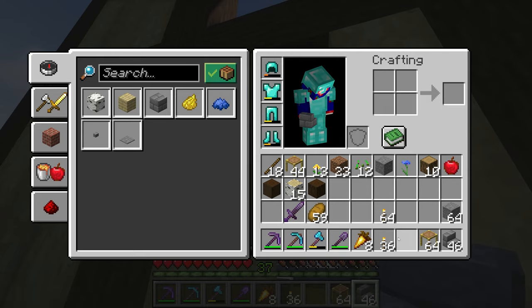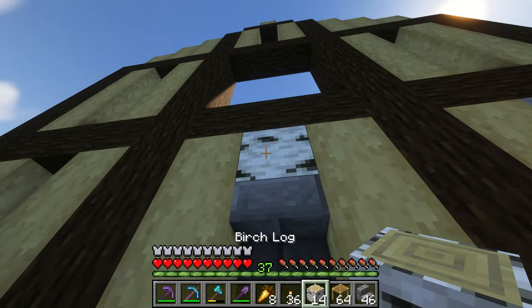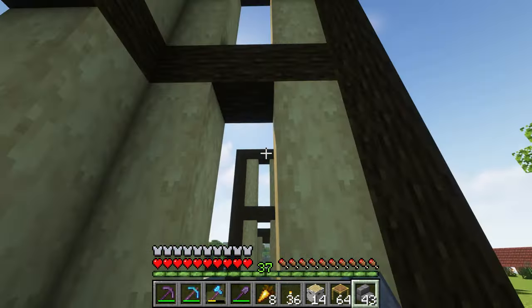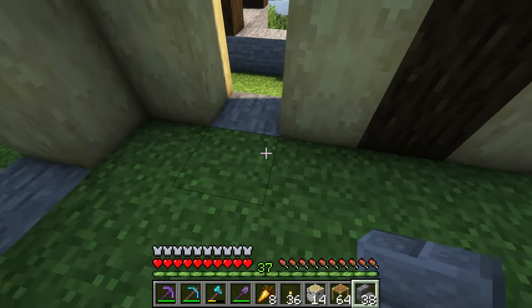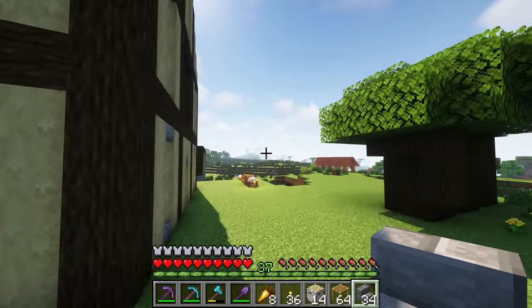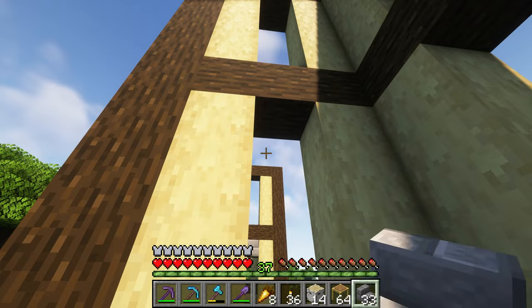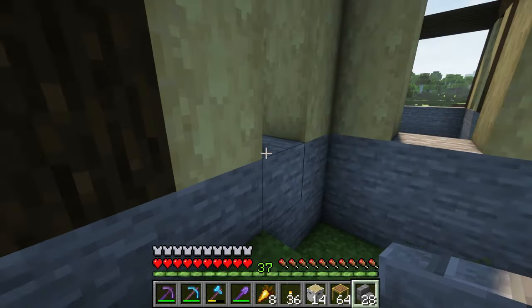Boop, boop, strip that, yeah. We can go ahead and do these, start getting an idea of what we want. Get the first floor and the second floor down. I don't know if I'm going to have to make new glass or if I have some in reserves.